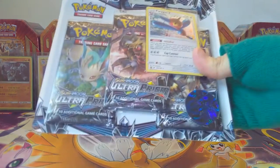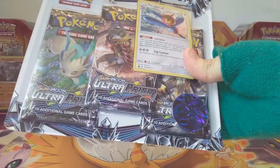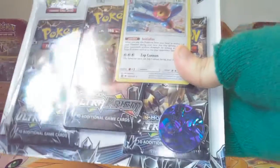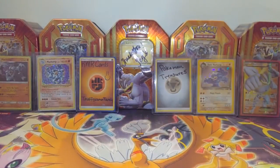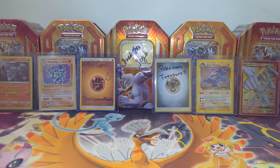Today we have decided to battle with a blister from Ultra Prism. I have not opened up too much Ultra Prism, so let's just get into it and pull some amazing pulls. The points for this one are: one point for a reverse rare, two points for a holo, three for EX, GX, Break, or Prism, four for full art, five for hyper rare or secret rare, and six for gold.